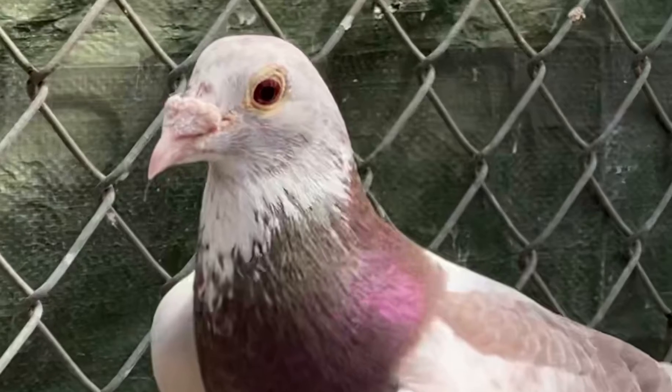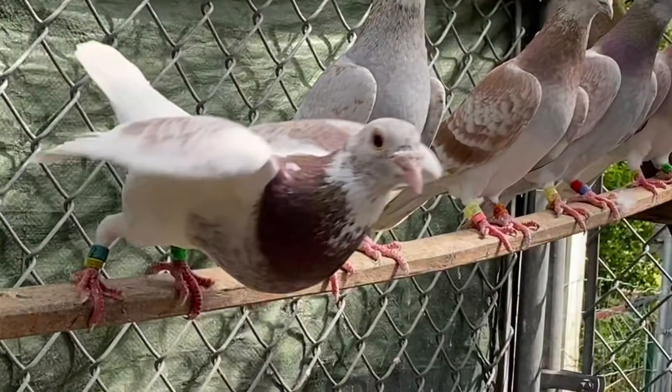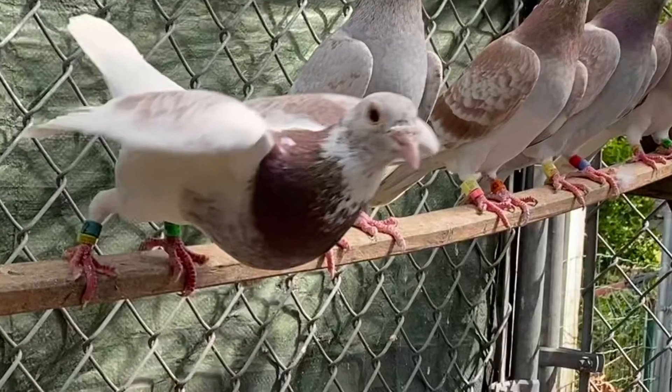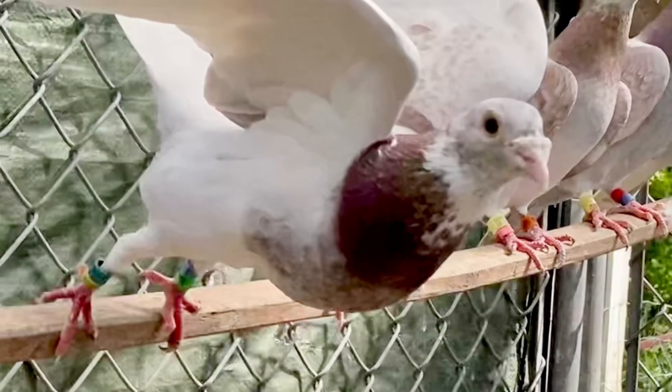Hello all, Ro here with Aglico Loft. Just want to highlight this Ash Red Check Splash Cock that is full of vitality. I love its wing structure, body structure, and it tries to rule aloft.